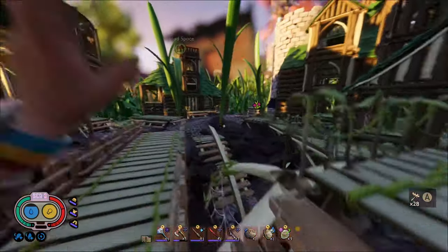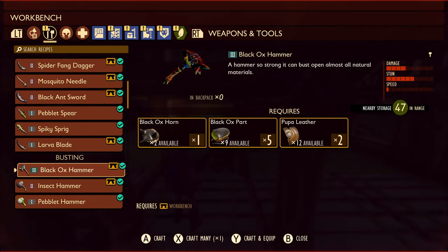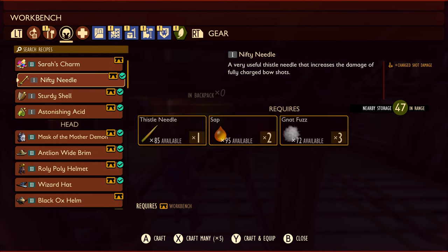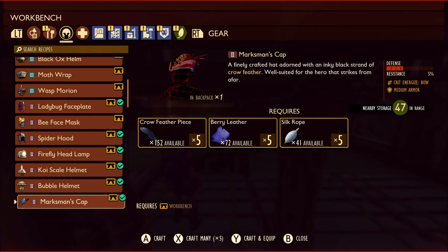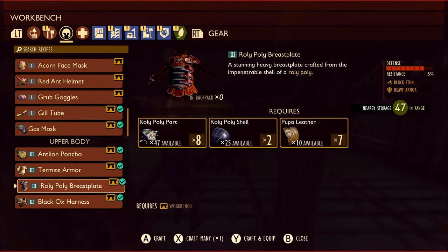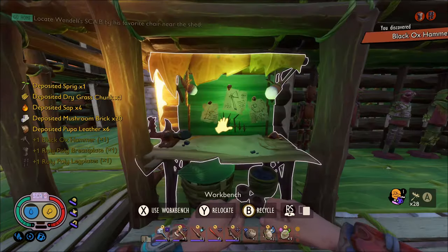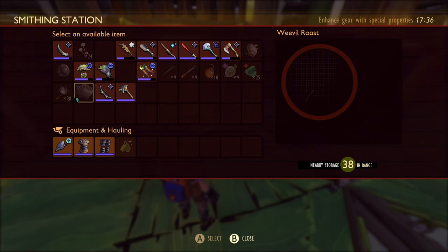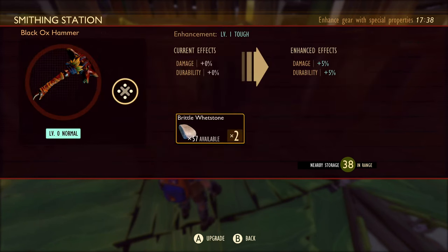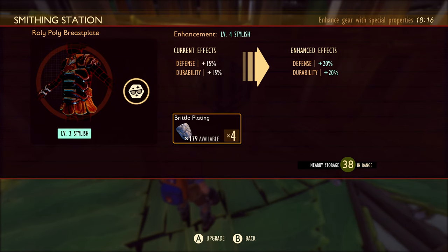Since we have everything complete — the pupil leather and the rope — we're going to craft all the good stuff. First, we want to make the black ox hammer, which is much needed. For the roly-poly armor I don't have enough to do all three pieces, so we'll skip the helmet for now since we're wearing the marksman's cap anyway. We do want the roly-poly breastplate and the roly-poly greaves, which need the lint rope. The insect hammer is going away — it's been very kind — and now we're upgrading the black ox hammer to level five.